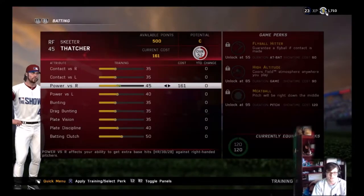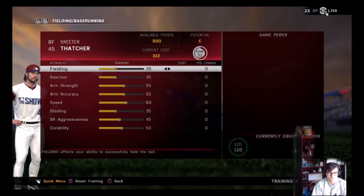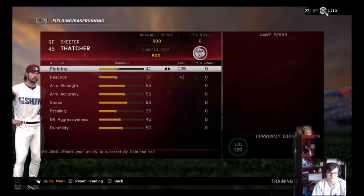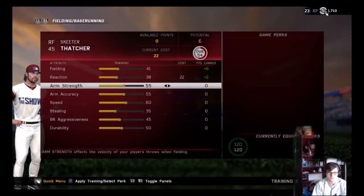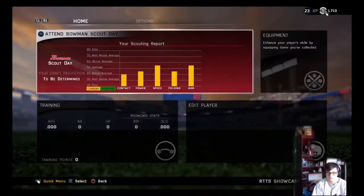Maybe I'll put up my power a little bit. Improve the fielding a little bit too — that is pretty low. There we go, exactly 500 points. Plus 5 on power on each side, plus 6 on fielding, and plus 2 on reaction. Remember, we are a switch hitter so we're going to need good power on both sides of the field. Let's attend scout day and see how we do — see if we can get drafted high in the draft.